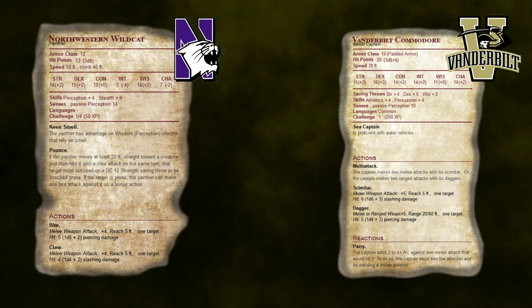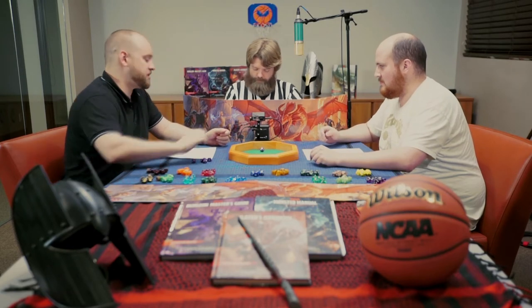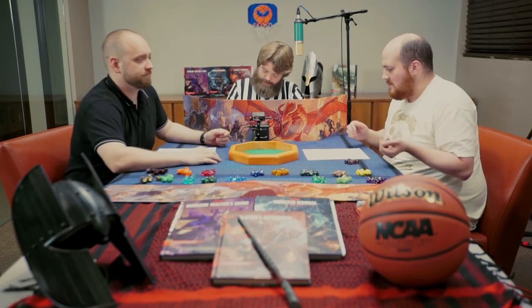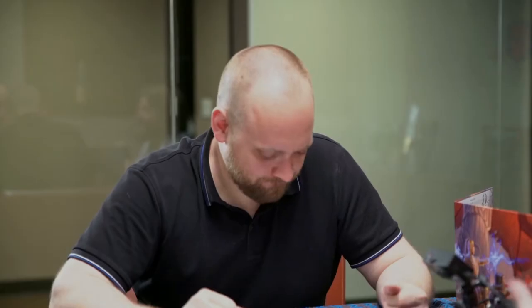Up next, we have the Northwestern Wildcats versus the Vanderbilt Commodores. Another pirate. Roll initiative. Northwestern rolls an 11 plus 2 is 13. 7 for the Commodores. This is Northwestern University's first time in the national championship bracket, and they get to go first. No pressure.